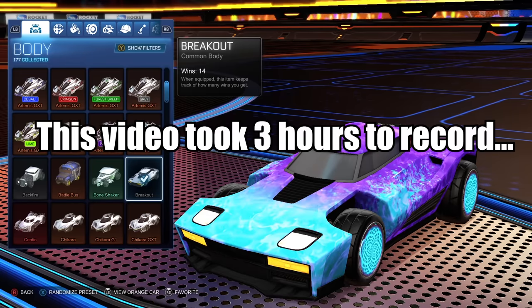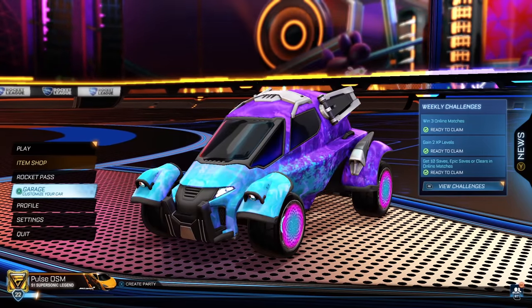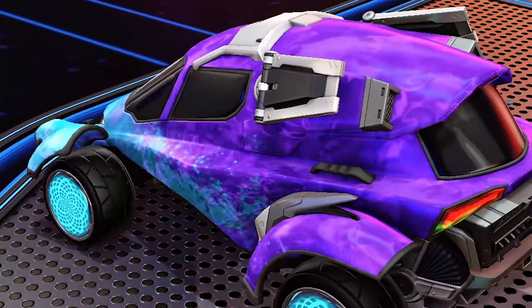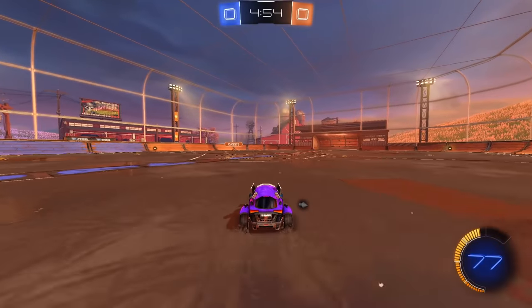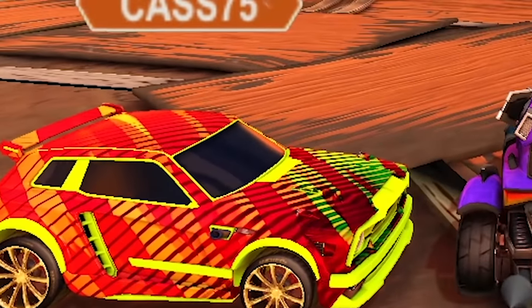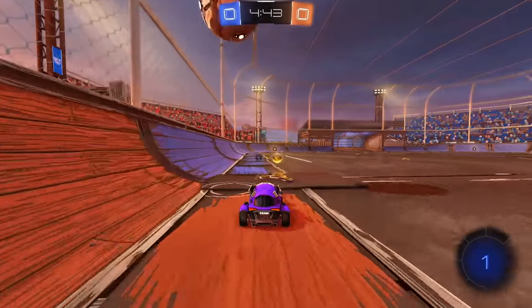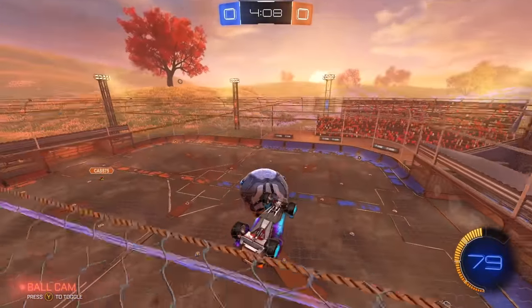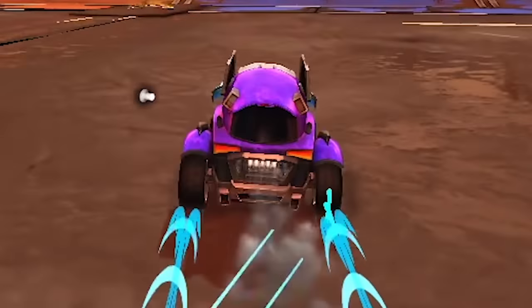I feel like I already spent ages doing this but we're only on the fourth car and this time it's the Gizmo. The Gizmo has definitely been mocked in the Rocket League community because, well, it looks pretty terrible. Look at those flaps — those little wings. I'm honestly not liking this car one bit so far. I can't control it. It's like it wants to do its own thing but it's too dumb to do its own thing.